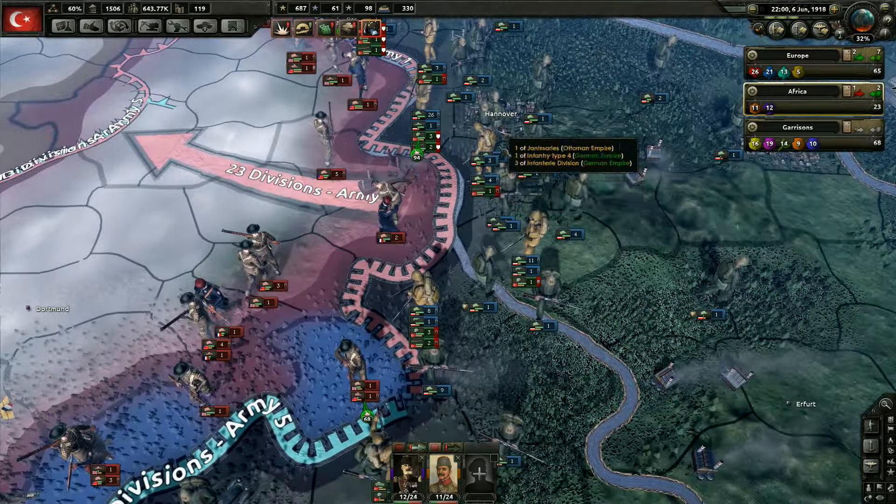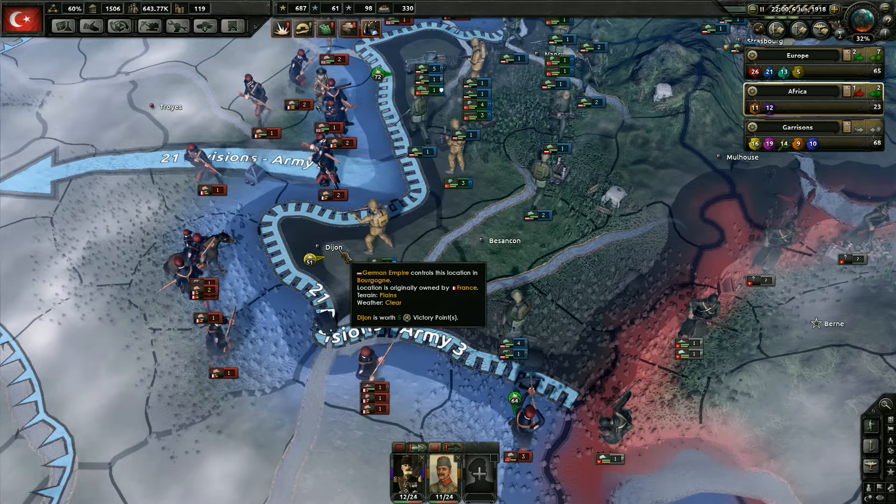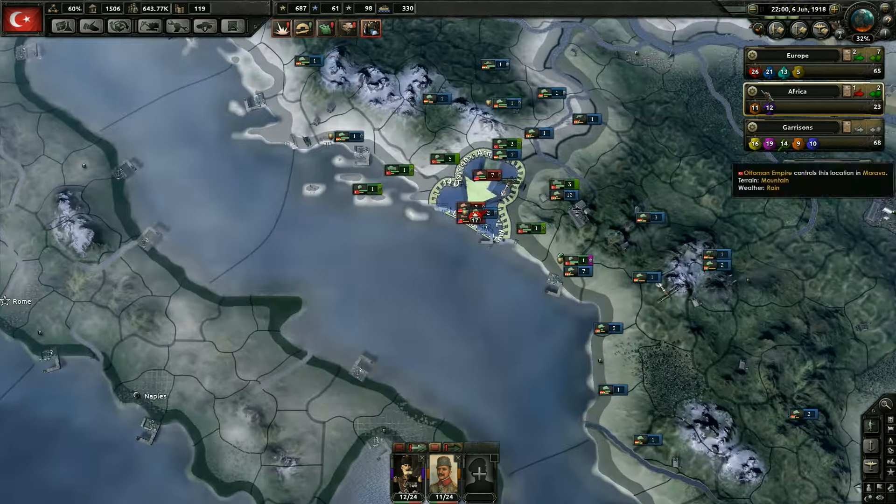We took a couple of key cities in that last episode: took Hanover, took Nancy, took Dijon, which is five victory points. So yeah, we're advancing the front a little bit.